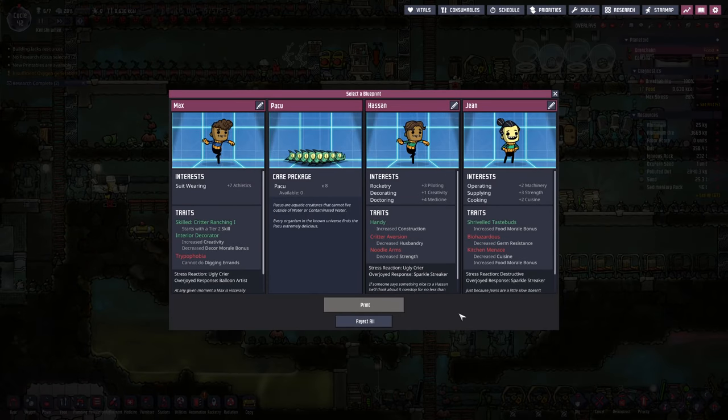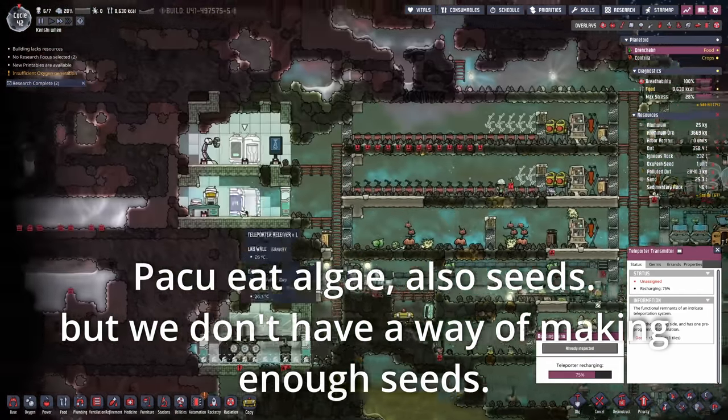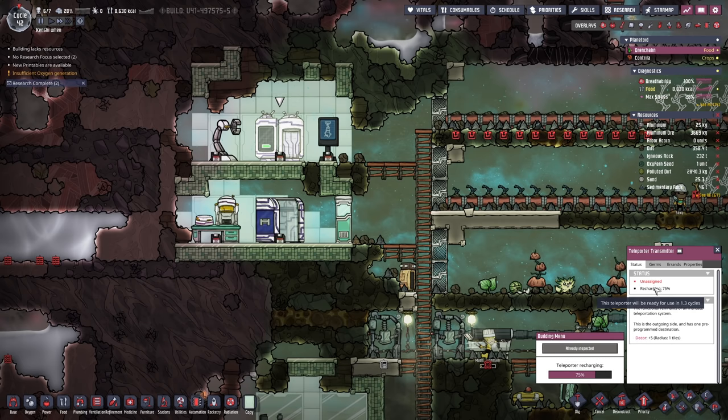Back home, the printing pod has activated. Eight Pacu! Can we really turn that down? I don't think we can turn that down. We might be able to ranch those — this could really simplify things. We need algae for the Pacu, so for the algae, we would need to have the supply teleporter output ready to go. We need to send someone over to the other side and we can just start shipping algae back to the fish. I think that's possible — 1.3 days. We just need a big enough water tank to put them in where they won't die.